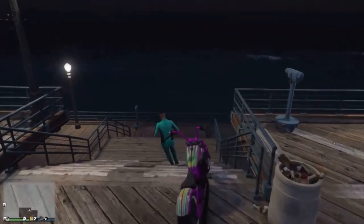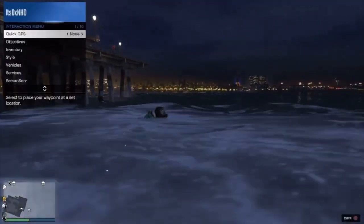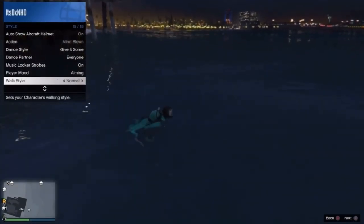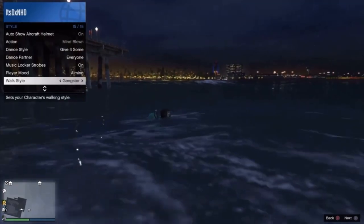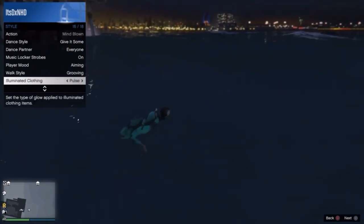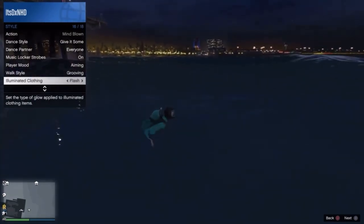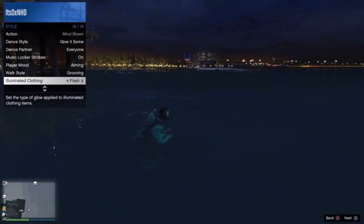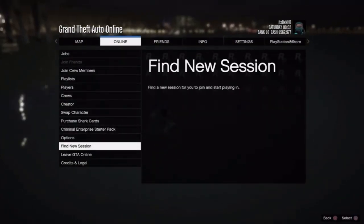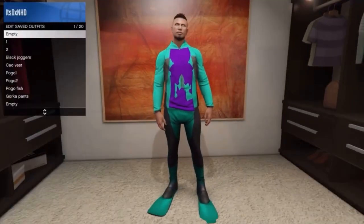You then want to hold right on your d-pad for about 20 seconds. Then go down one to illuminate clothing, and do the same thing again. Once you've done this, go ahead and load into a brand new session. Once you're loading, you'll have some glitched scuba suit. Then save this in slot one. And if you don't have one already, go and purchase a bodysuit.